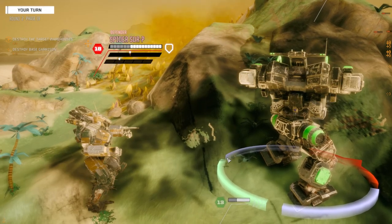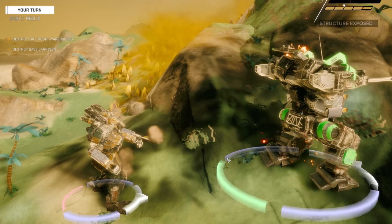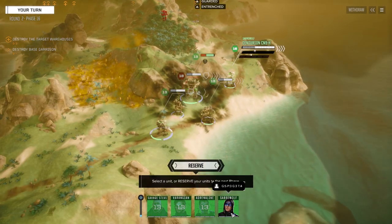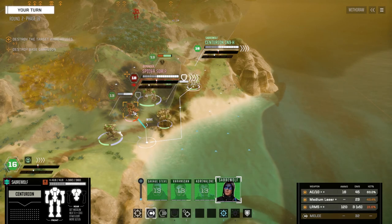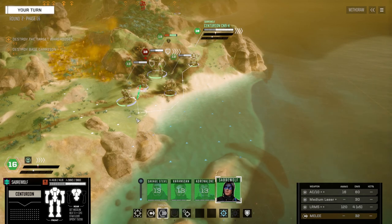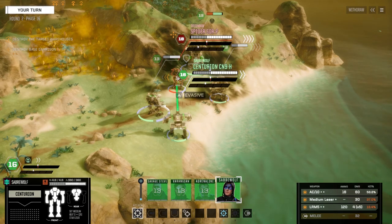I'm wondering if the animation slowdown is because we're on a jungle map. Sorry, I'm not really paying attention to what I'm doing - I'm kind of just watching how cool everything looks and how different it all is. We've got an AC10, LRM5 - a 63% chance to hit. See if I can get behind this guy. It's 56% but I'll take the loss. It's just the moving animations that seem to be causing the problem.